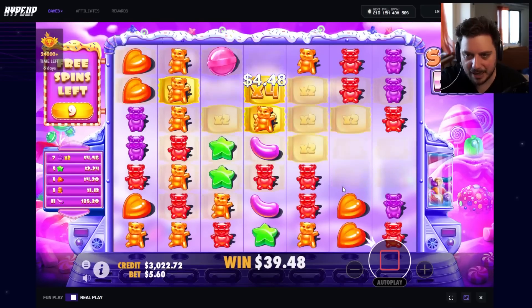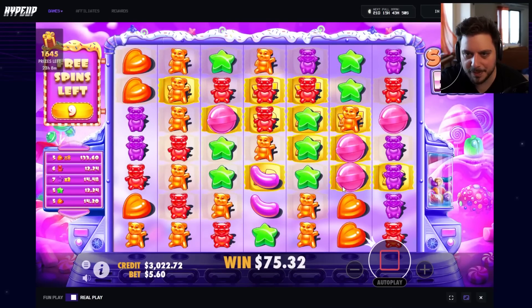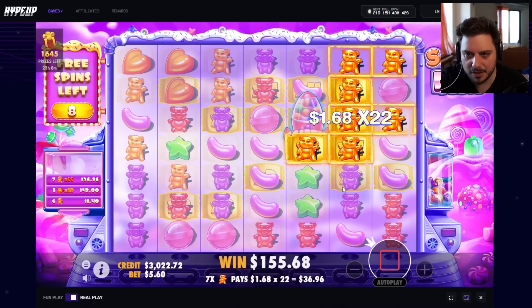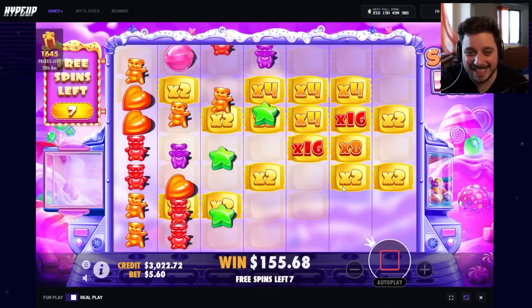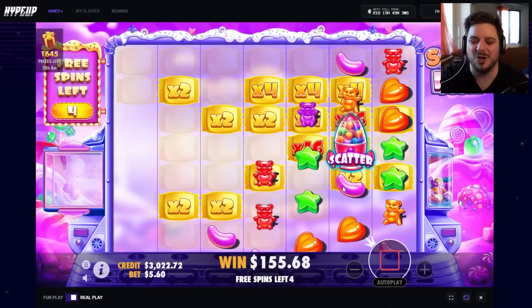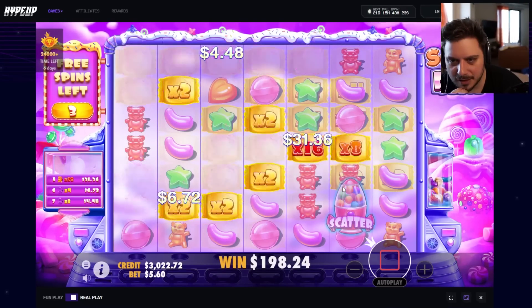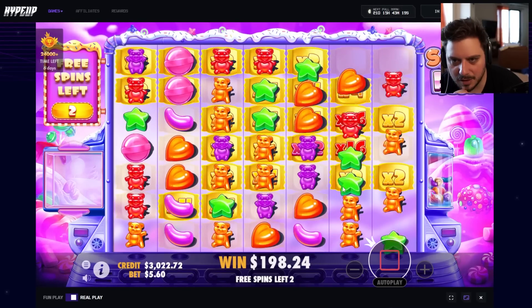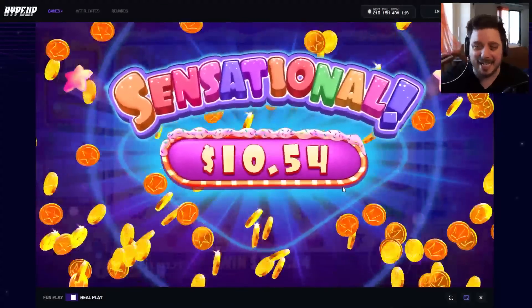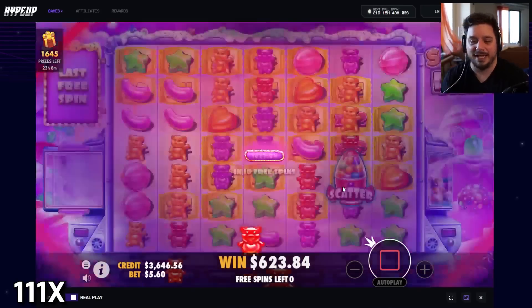Purples are in, reds drop down too. First spin magic — we got 4xs all over the place already. Oranges are in, purples maybe. Two 16xs this early in the bonus — this is kind of crazy, just don't dead spin out please. They keep dropping a singular scatter and it's dying. 32x — nice! All it takes is one big cluster on top. Hearts are in — 425 on that spin, 623 back. Two 32xs, three 32xs — nothing hits, doesn't matter, we get into the next one.